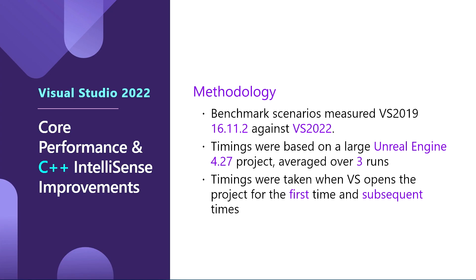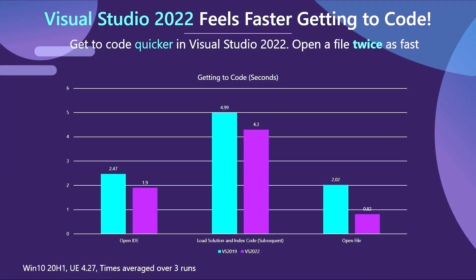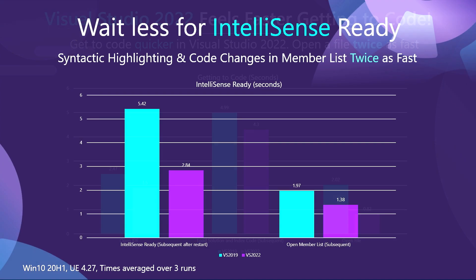Aside from making Unreal Engine IntelliSense improvements, we have also been making core performance and C++ IntelliSense improvements in Visual Studio 2022. We made a test based on Unreal Engine 4.27, a large project, and benchmarked it with VS 2019 against VS 2022. The timings were taken when VS opens a project for the first time and subsequent times, averaged over three runs. Visual Studio 2022 feels faster getting to code — you can open files twice as fast and wait less time for IntelliSense ready. Get syntactic highlighting and code changes to appear in member lists twice as fast.